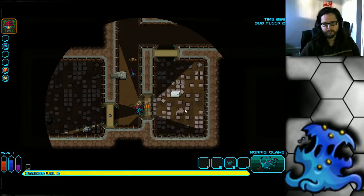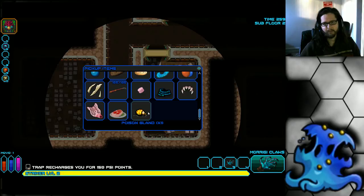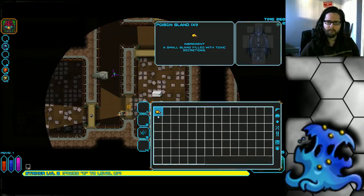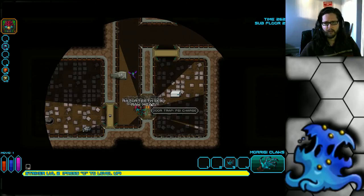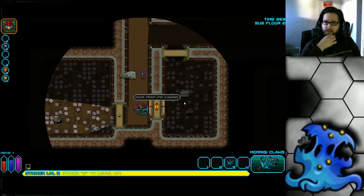We have a door trap here. Generally what you want to do is drop all your items before testing it, because if it's a destruction trap it will destroy one random item in your inventory, which can often wreck you. What you do is: step off the trap, pick up an item you consider somewhat useless, then walk through the trap — it will destroy that useless item and identify the trap for free. The downside is that if it's a teleport trap, you'll get teleported somewhere else on the map. So you don't want to do this strategy early on a floor if you haven't seen most of it. Right now I can see most of the floor and there's no other trap with the same color, so I could safely assume this is not a teleport trap. Be careful when you test doors like that, because it can get you killed.